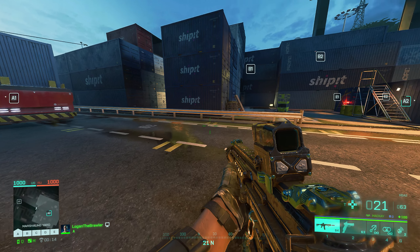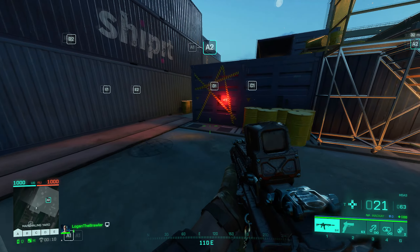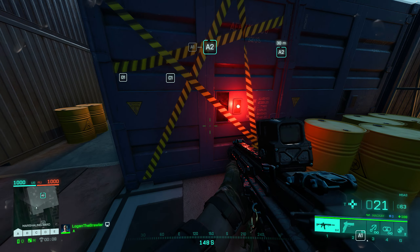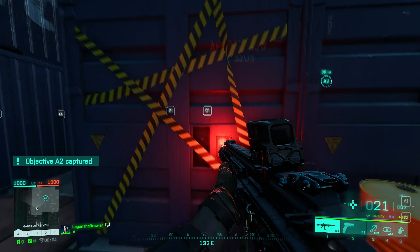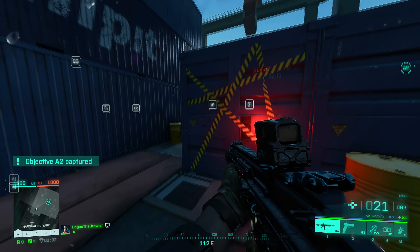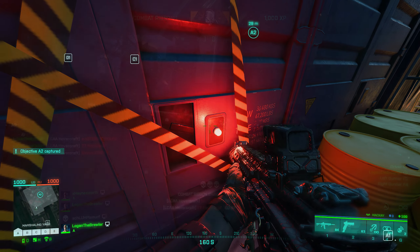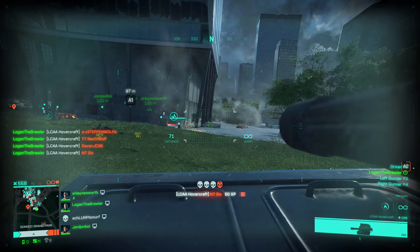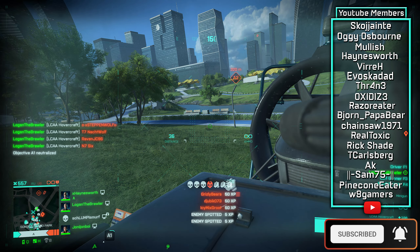Moving on to the map Manifest, in the many shipping containers in the A sector, there is one container that stands out from the rest. This one with the red light and warning tape all over it feels like there's something inside that shouldn't be let out — a 'keep away' kind of feeling. Maybe there is a way to get a green light on this one and open it. It's really interesting. I love Easter eggs in games and I would love it if you found even more, so tell me in the comments below.